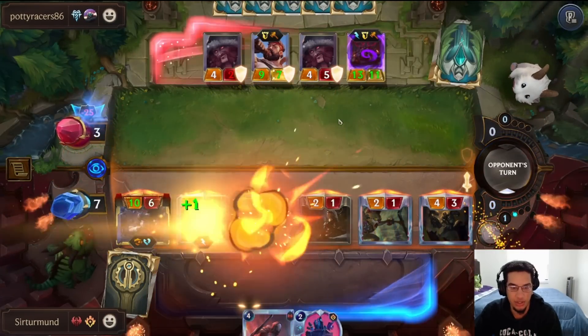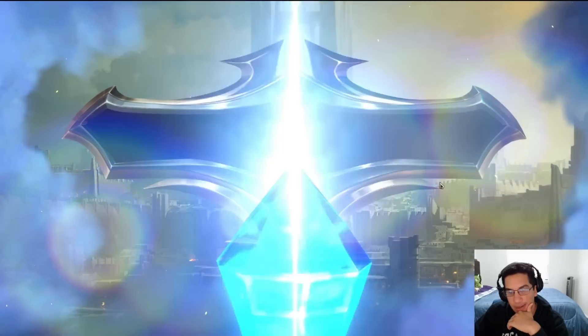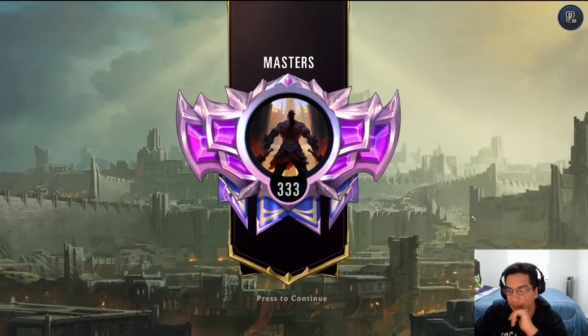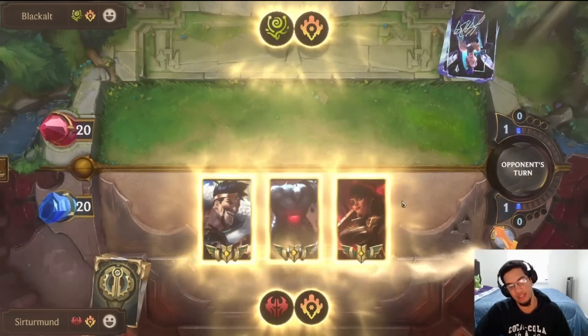We put it on Scion, Scion levels up, we get the Grenadier, and we're pushing lethal damage even through the combat trick. Everything else also gets to attack and that's game. Unfortunately for the opponent they had a really slow start and we had a pretty fast one. We could have actually developed on turn three and the opponent would have been even more screwed since they had nothing. GGs.